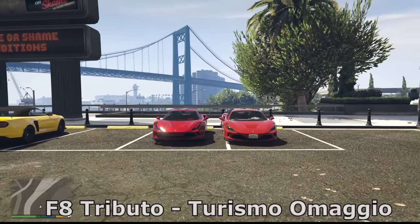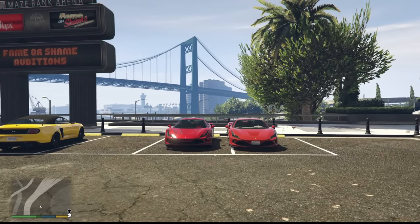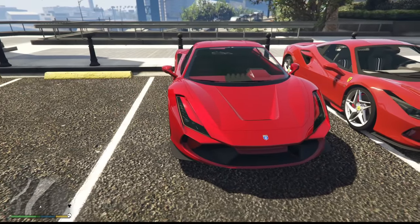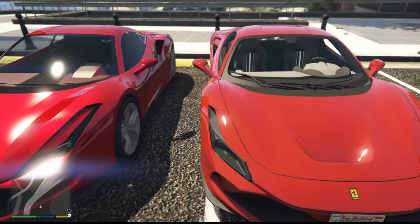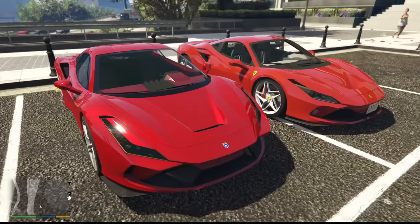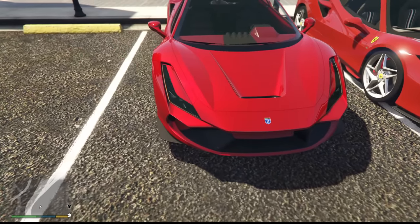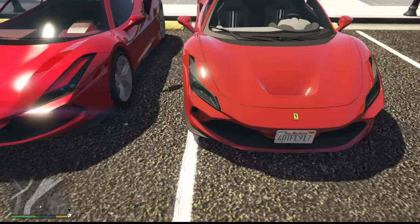The Turismo Amagio and the Ferrari F8 Tributo. From afar, you can't even really tell which one's a Ferrari and which one's a Turismo. You can kind of see where Rockstar draws the line — they have a lot more sharper body lining where the actual Ferrari is a lot more smoothed out. This is actually true across all cars in GTA, where the real life equivalent will be soft, smooth, and more aerodynamic. GTA makes it look a lot more aggressive, but also older.